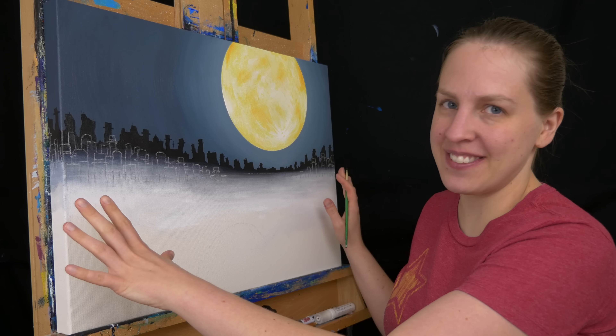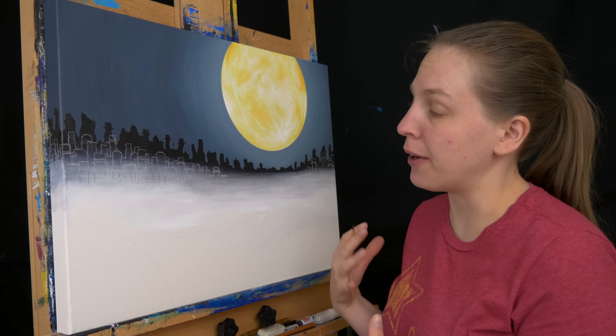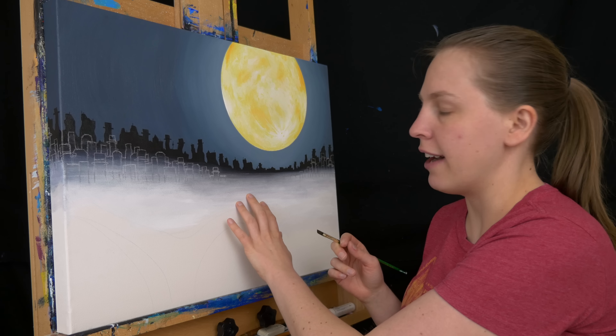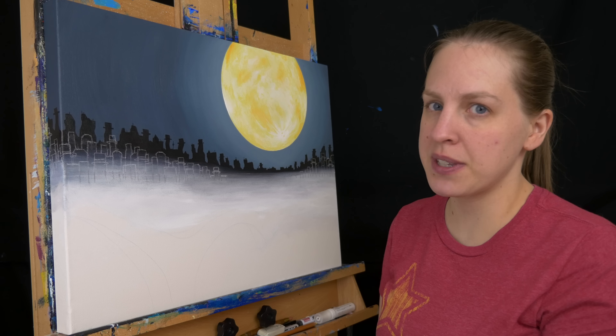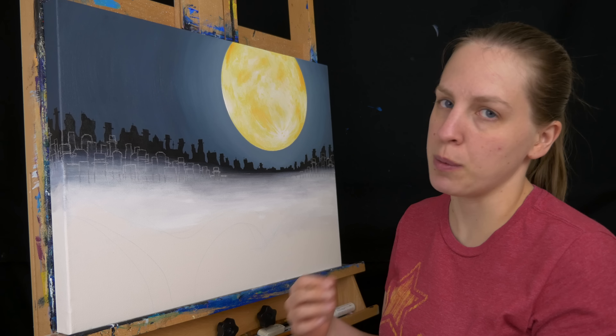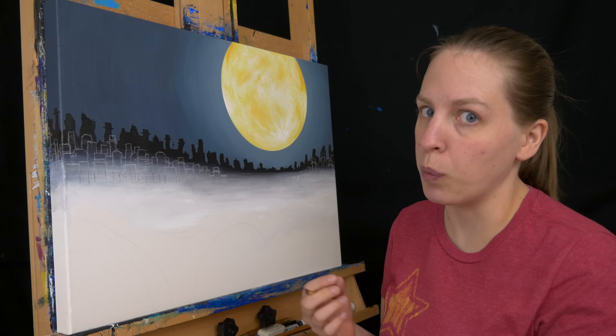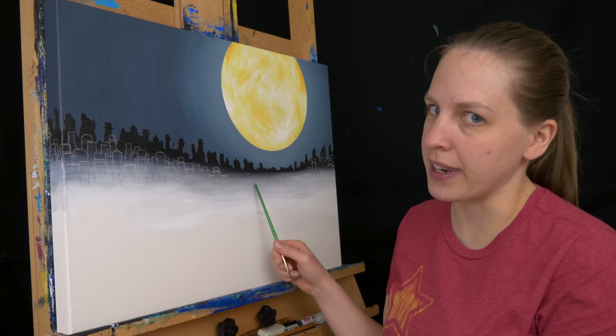I've drawn in the rest of the skyline and all of this is pretty gray — a little bit more brown or like a warm gray compared to what I have so far. I've just mixed a little bit of burnt umber into the black so that as I make my colors lighter for the various buildings, it'll just be a little bit warmer compared to this gray here.